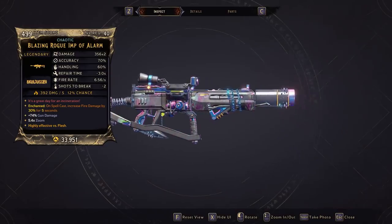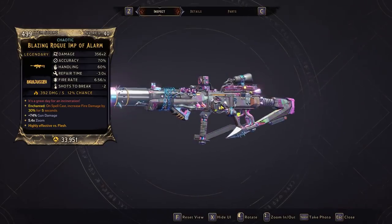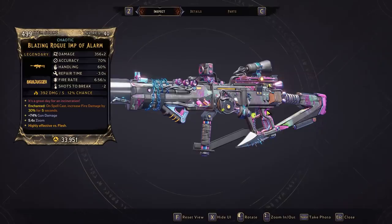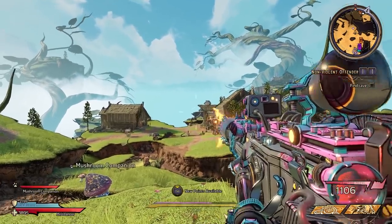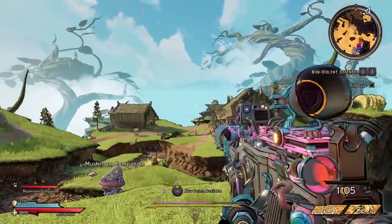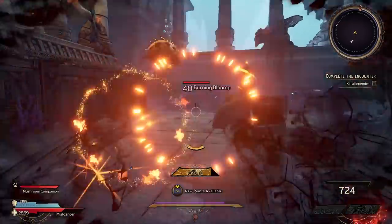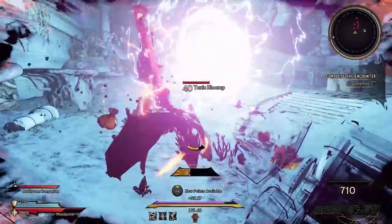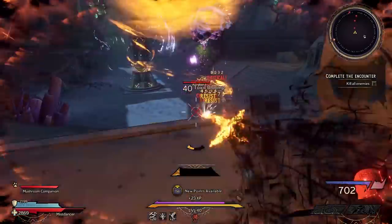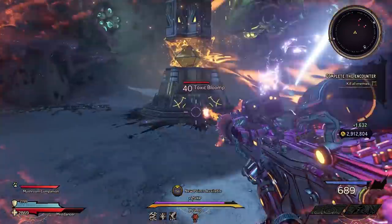First up we have the Rogue Imp of the Alarm. Prefixes and suffixes can change slightly, but this is a fire-locked weapon only, made by Skulldugger — the new COV brand. The longer you shoot it, it eventually heats up, breaks, and you have to repair it, which is its reload animation. It's really good in both bossing and mobbing situations and is honestly the best AR I've tried in the game right now — one of the best items in the game, full stop.